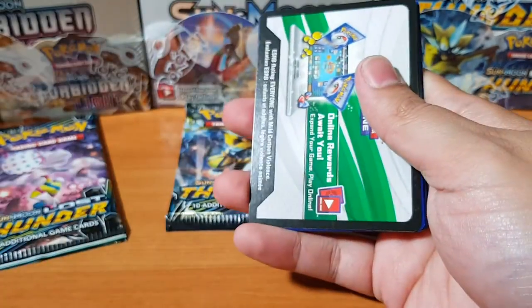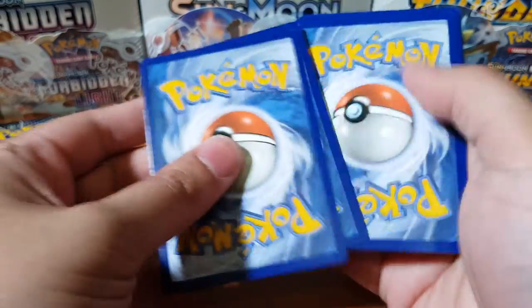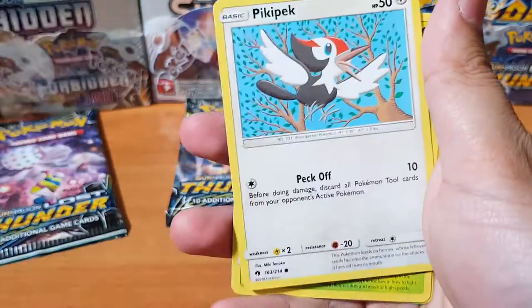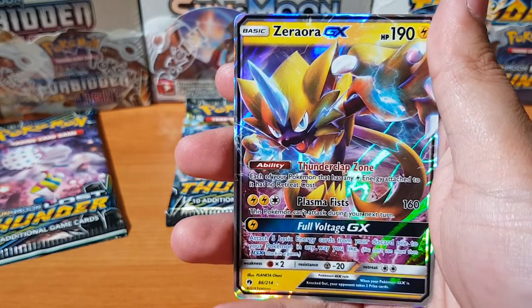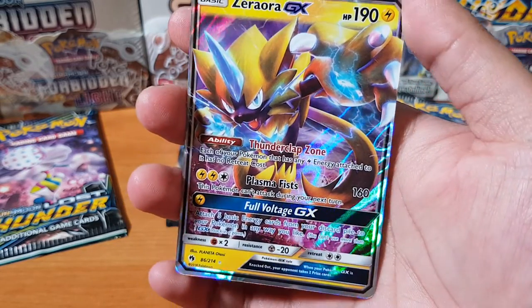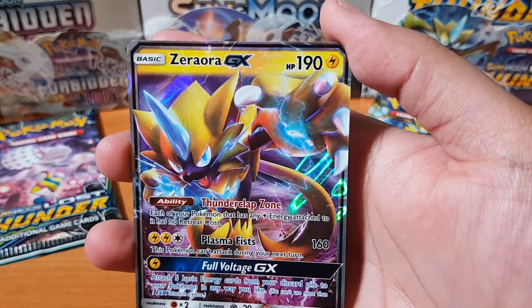Alright, come on — hype train is real! What is it gonna be? Let's go: Delibird, Cascoon, Lost Blender, Moraloo, Chansey, Trico, Picpec, Scyther — oh, white Kerium for the reverse — and oh, there we go, Zeraora GX! Oh my god, look at that artwork!